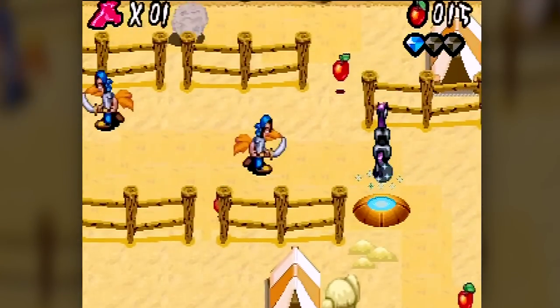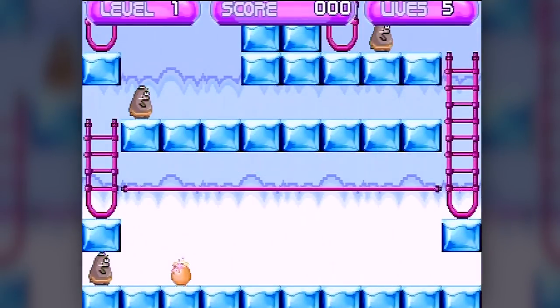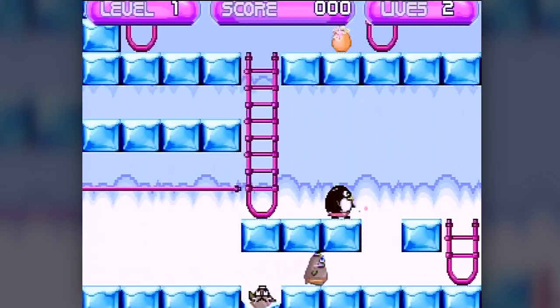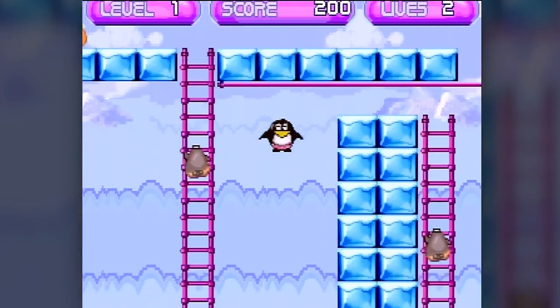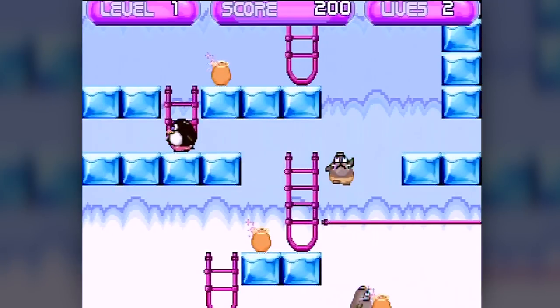But on the plus side, it also features continue points, so that's good. This next game is a complete recreation of Lode Runner — nothing new added other than a penguin being the main character. The controls work really well and the scrolling of the level provides a little extra challenge due to not being able to see the whole stage at once. Though I still personally prefer Lode Runner on Commodore 64 or the NES since they show you more of the stage.